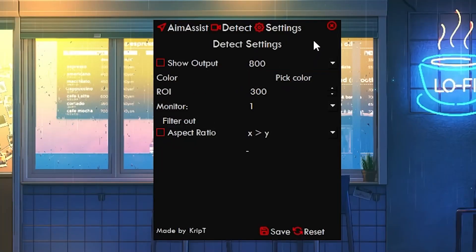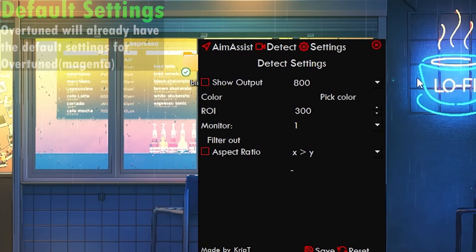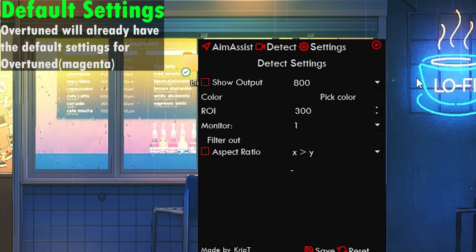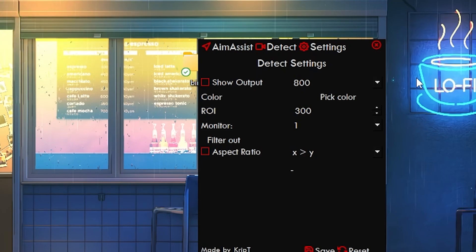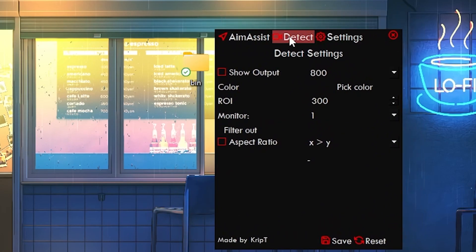Color is very important, so let's talk about color. The application is going to already have the settings set up for you for Overwatch Magenta, but if you don't want to use the Magenta color blind mode or you want to use another color, you need to also change the color that the application is currently detecting.